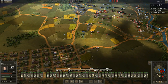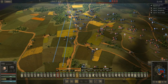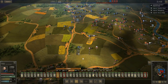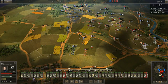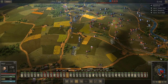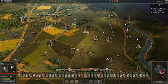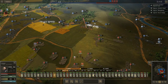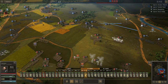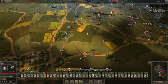Now the battlefield has opened up more. I've got the potential for units to get into my rear, so I've got to come down this way as well with a few brigades just to cover my extreme right flank. Keys, we got to back up.